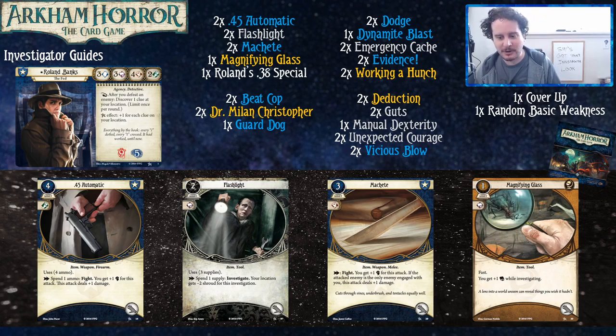So Travis, what was your goal with this Roland Banks deck? Roland is a very offensive investigator with blue and yellow cards — you shoot monsters and get clues for it, and when you don't have monsters to shoot, you try and get clues otherwise. Pretty simple. You only have so many options in the core set, and you're going to see a lot of the same cards because the good ones in the core set are just good.